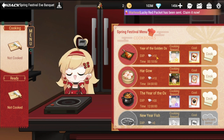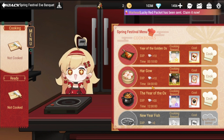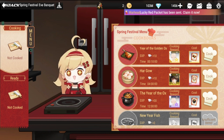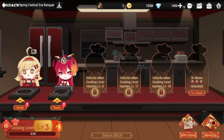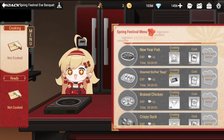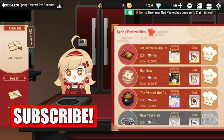We have a couple of menu items here and the cooking time varies. This one is 10 minutes, this one is four hours, this one is 12. The ones you should cook first are clearly the quickest ones, because once you cook items you can level up your cooking level and also get new ingredients.